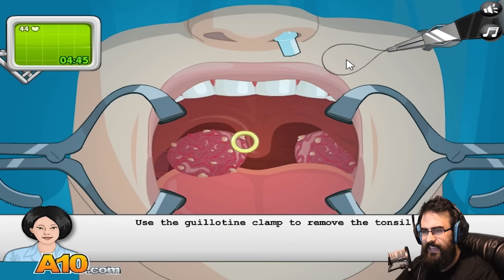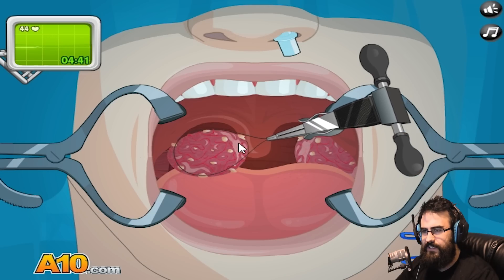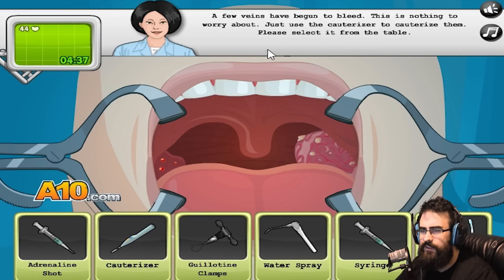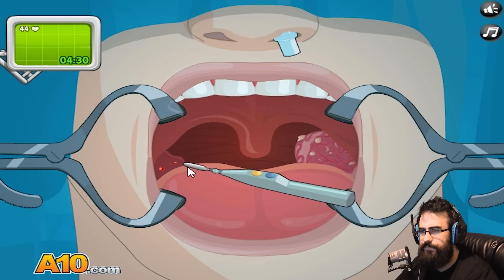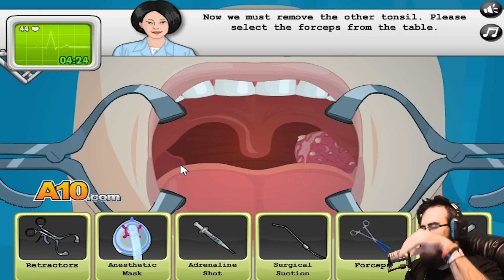Oh man, look at this thing. What is this? Like, wrap it around it and cut it? Yep, that's what happened. Oh, he's bleeding. A few veins have begun to bleed - this is nothing to worry about. Just use the cauterizer. I gotta burn these back in. It's like why your hand doesn't bleed if it gets chopped off with a lightsaber, because it's cauterized.